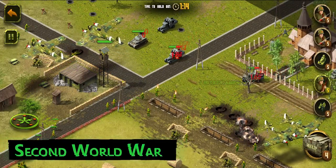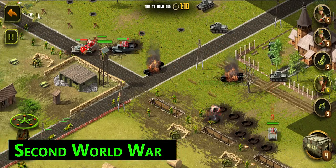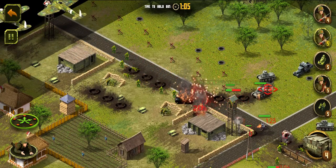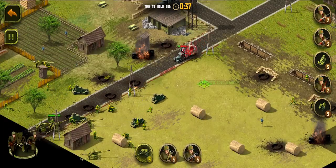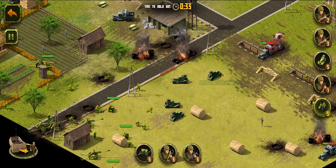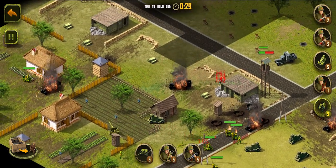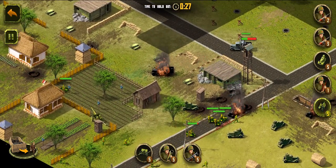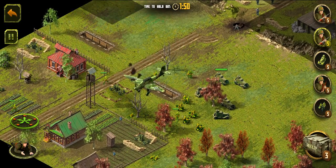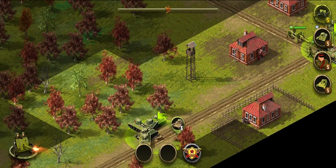In 2nd World War Game, you will go through the difficult days of World War 2 by participating in over 100 unique missions based on real events. You'll get to experience battles such as the Battle of Kursk, the Siege of Stalingrad, and the capture of Berlin. You'll have the opportunity to play as any of the major powers of the war, including Germany, the United States, the Soviet Union, and Great Britain, and control a variety of military units in real time, including tanks, artillery, and infantry.